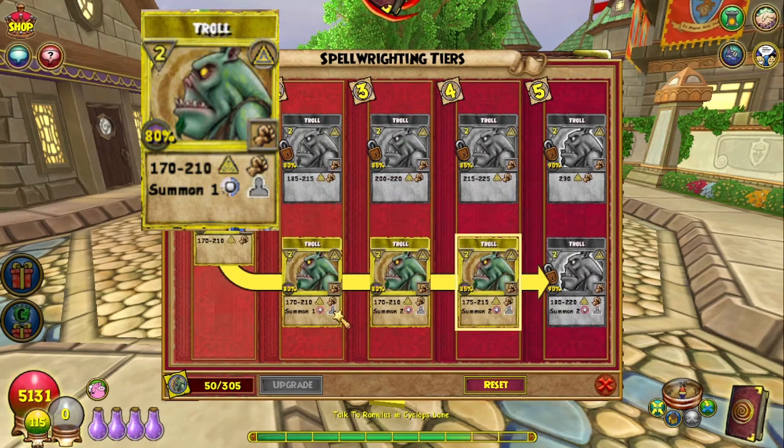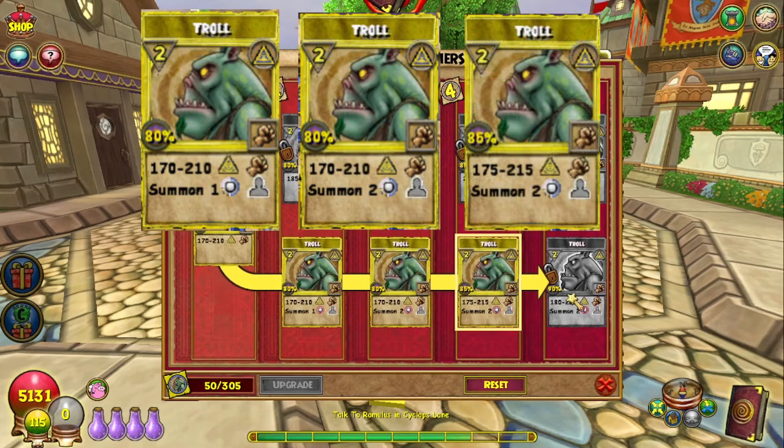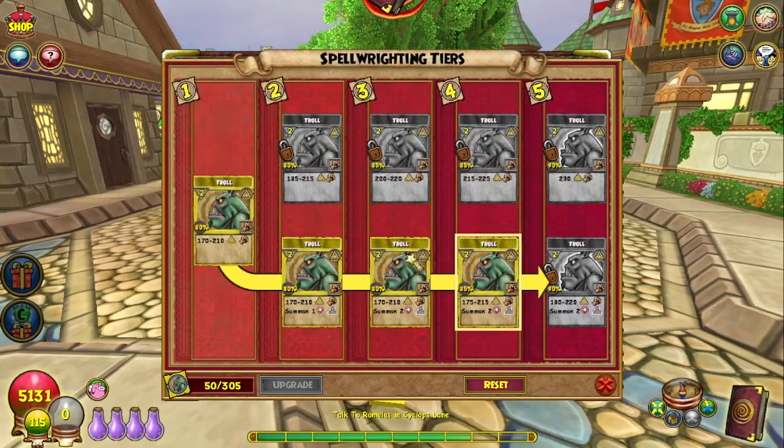It summons a one-pip minion, which is pretty crappy. The two-pip minion has 75 health, so a one-pip must be even worse. Tier three does the same damage but summons a two-pip minion — the Troll Sentinel with 75 health. Tier four does a little bit more damage and summons a two-pip minion, and tier five does a little bit more damage and also summons the two-pip minion. Maybe the first one's like a Troll Baby or something.